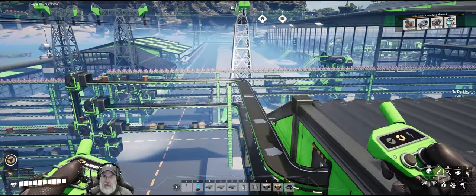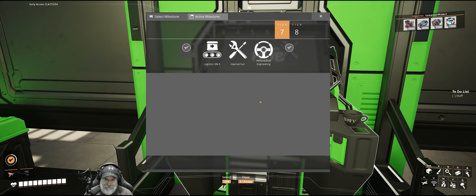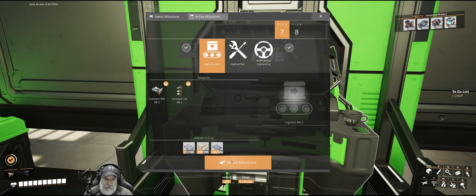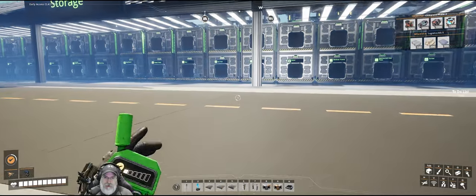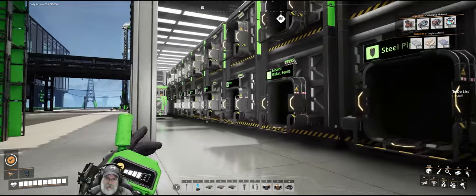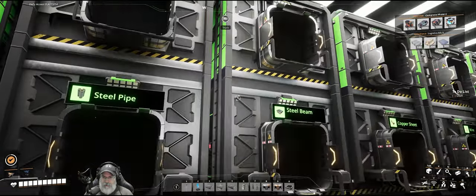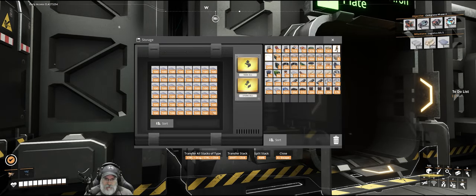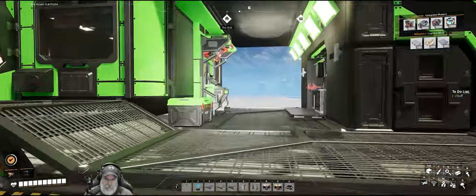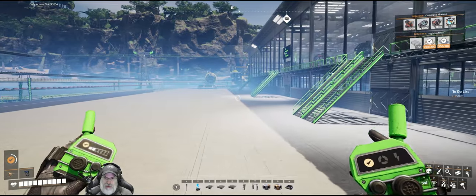Before we get started with the actual building, I want to get Mark 5 logistics first — that won't take us long at all. In fact, we already have everything we need. We're going to need 100 aluminum sheets, 200 encased industrial beams, and 300 reinforced plates. Let's grab that stuff — 200 encased industrial beams, 300 reinforced plates, and then 100 aluminum sheets.